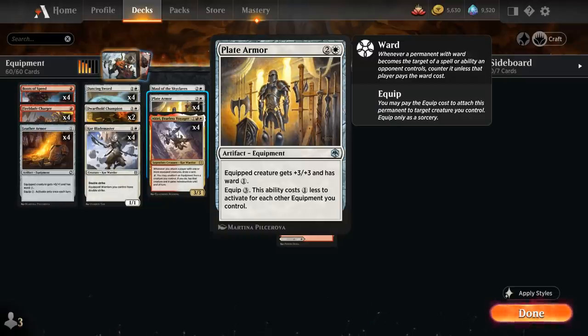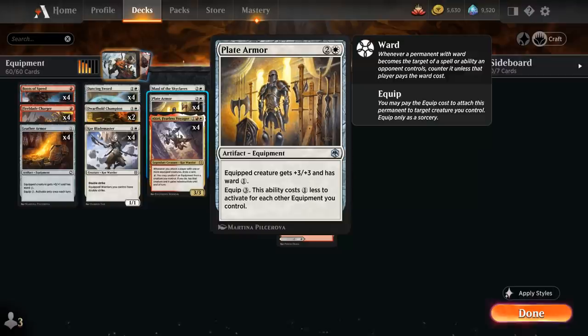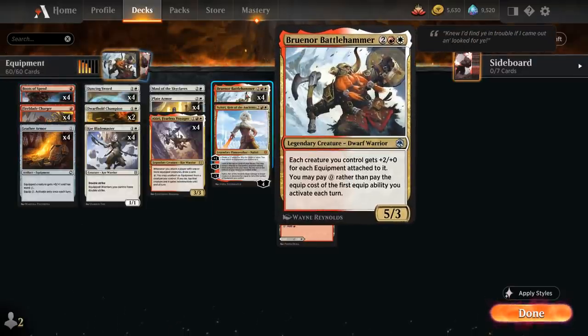Both Plate Armor and Braenor incentivize us to play plenty of cheap equipment, so Braenor can give multiple +2/+0 bonuses and so we can move around the Plate Armor more easily. To that end, we've got the full playset of Boots of Speed at 1 mana — costs 1 mana to equip — and the equipped creature gets +1/+0 and has haste, which is a very nice keyword alongside Battlehammer. We can potentially play Braenor and then equip the Boots of Speed for free and attack for 8 damage.